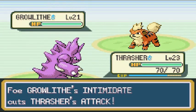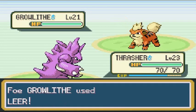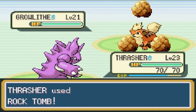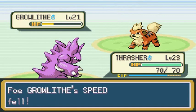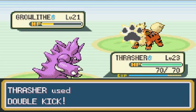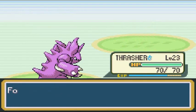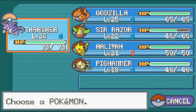I've got Rock Throw — that always misses on the first turn, oh god. There's that Defense Curl. Rock Throw again — almost does it. Let's go with Double Kick for safe measures because Rock Throw can miss a lot. And there you go, Thrasher grows to level 24! He's coming out with his Charmander next.